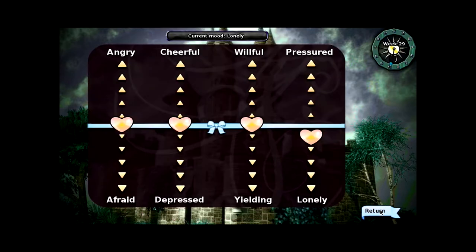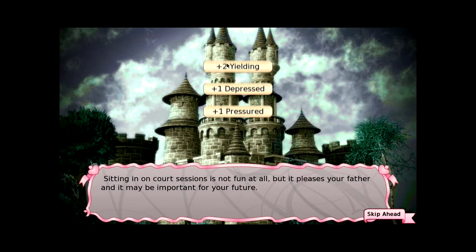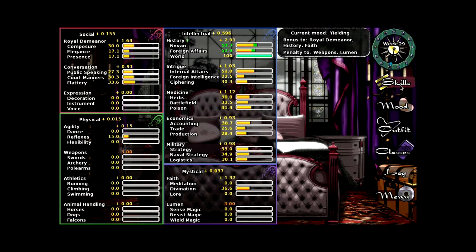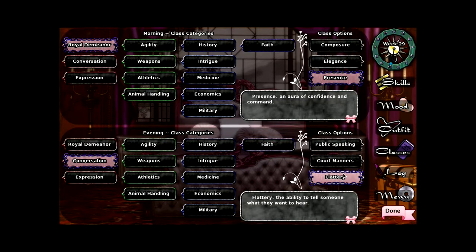Let's take a look. We could do some pressure. Let's go ahead and do the court thing. I'm going to work on my flattery, and then we're going to try and do the thing at the treasury to try and get our lumen crystal. So our divination is okay now. We need to work on flattery, I think. And court manners, public speaking, presents. We could do some presents — our royal presents might be able to get us into the treasury. What if we do one presents and one flattery? We have a bonus on both, so that shouldn't be too bad.